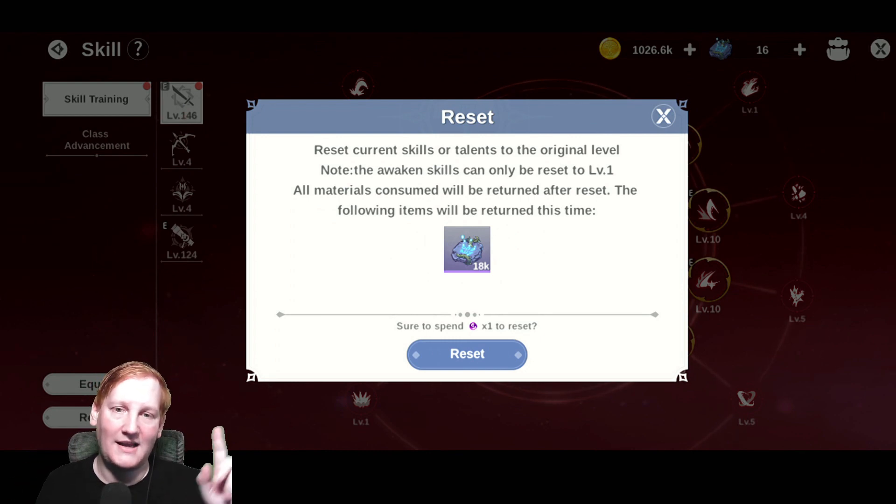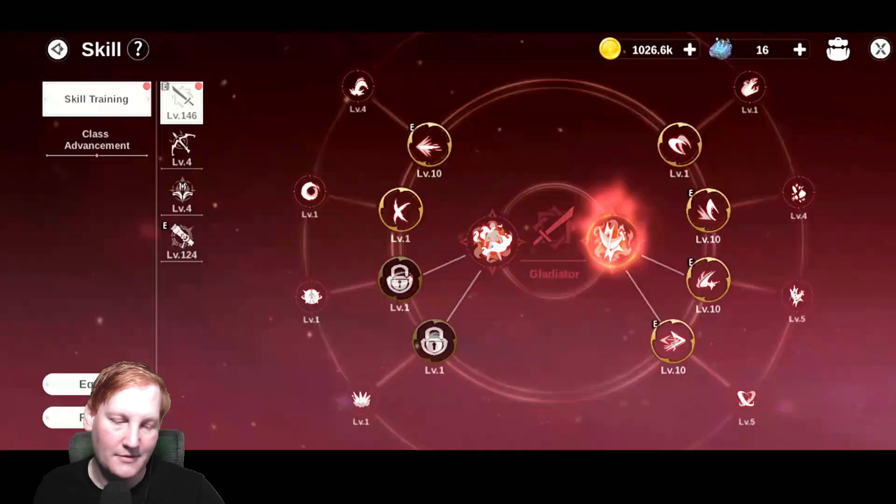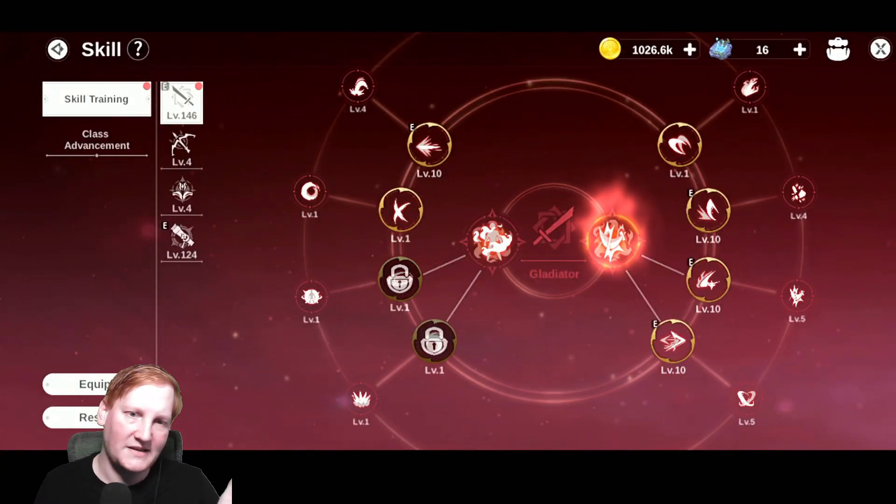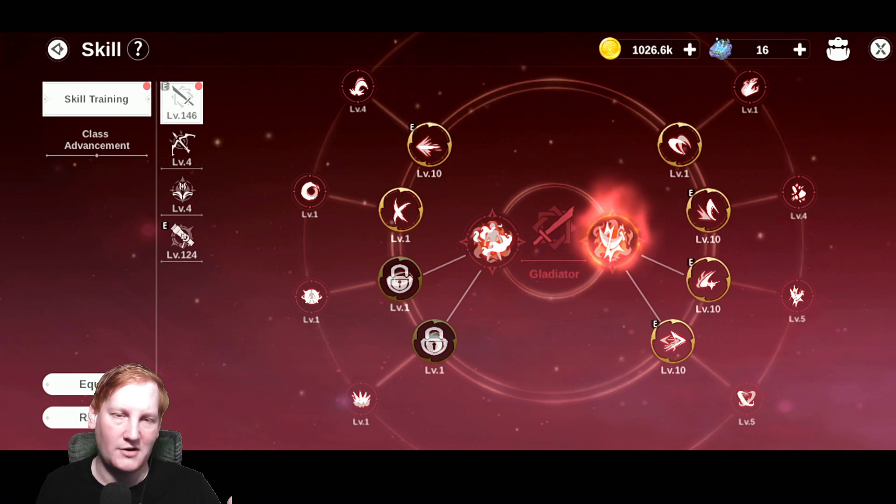After level 90 it costs one of those reset tokens, which you can get three times a week from the guild shop. Not very expensive, not a big thing, but three times a week you can play around with your setup.